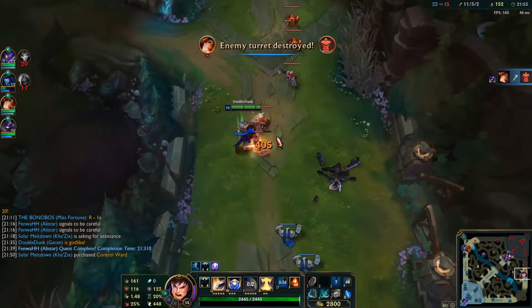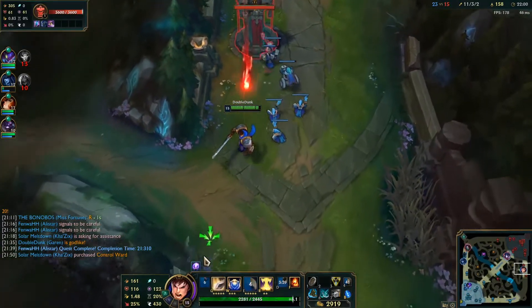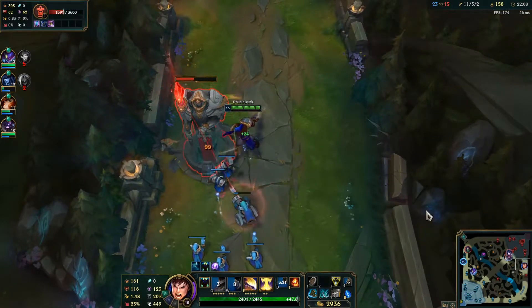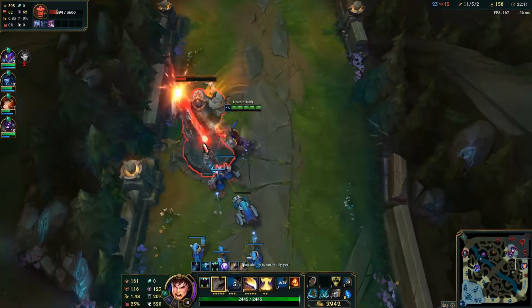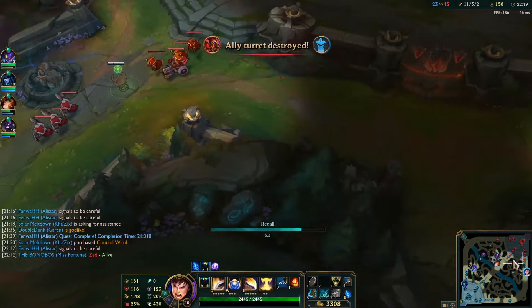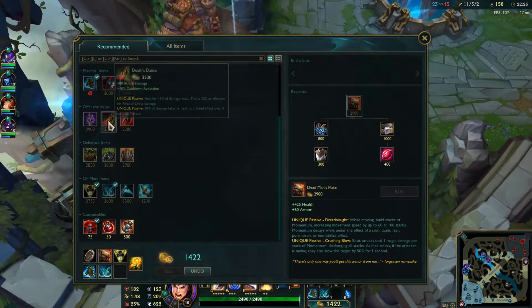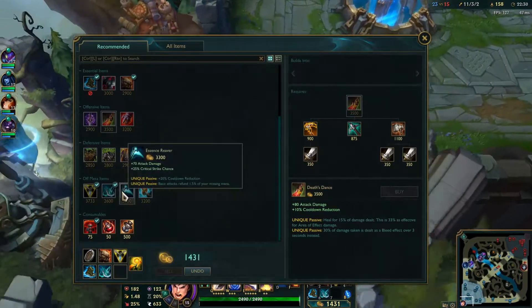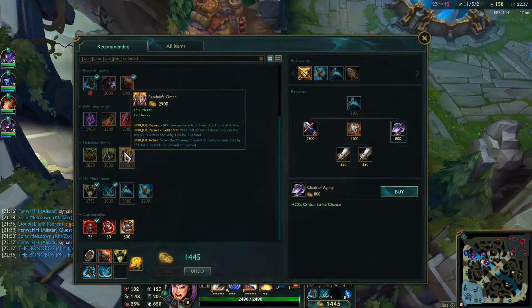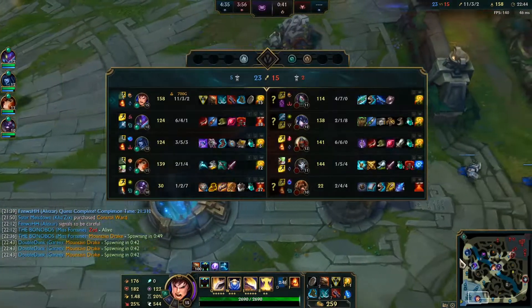I'm just splitting again — two of them are dead, Sejuani is mid, so this is fine. I take a couple tower shots, feels bad, but this is a free tower. I have a lot of gold, sitting on 3k, so I'm just going to back and finish my Dead Man's Plate. I'm building that because it gives me armor against Jhin and move speed so it's harder to outrun me. I'm deciding whether to go crit or more tankiness — I decided I'm just going to go Sterak's for extra health and shield, so I build Giant's Belt.